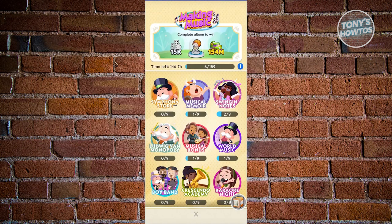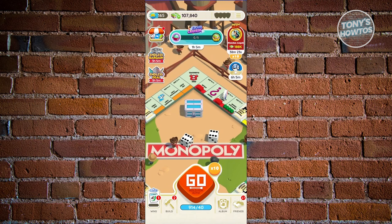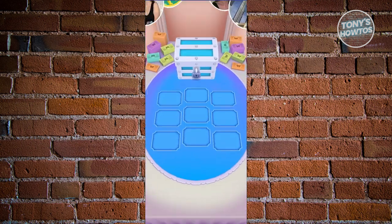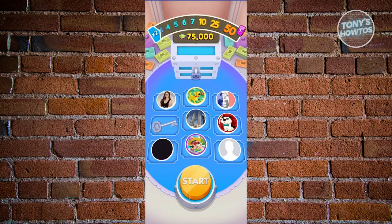Community chest is at the very center of your board. By default it's going to be locked — you need to invite friends to join you in Monopoly Go, and once they accept, you can utilize community chest. It's a great way to earn additional prizes on your account, as well as gifting back to your friends who accepted your request to play.